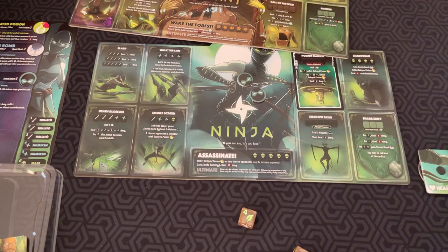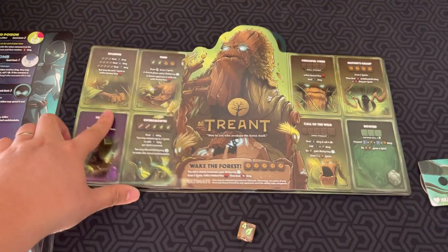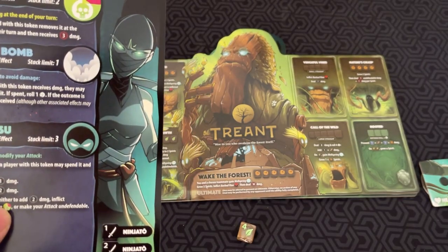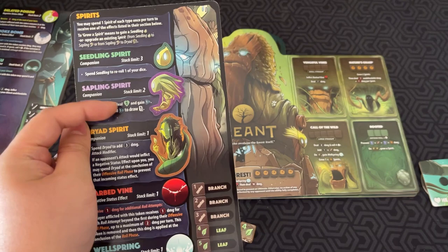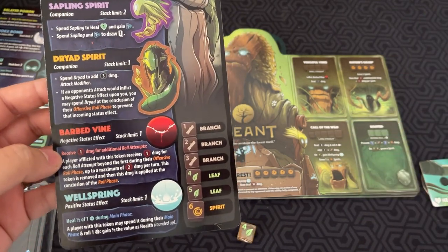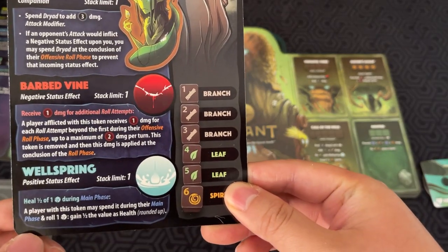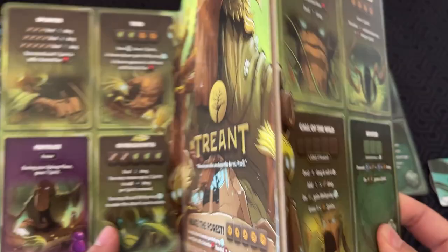That's pretty much the gist — you're playing cards to upgrade your board and get different effects. To see how different characters can be: the Ninja is all about poison and increasing attacks, plus the smoke bomb which can block an attack. The Treant, on the other hand, has all these different spirits. You can use spirits to re-roll dice, heal and gain CP, or add damage to your attacks. There's also Barbed Vine — when you inflict it on an opponent, they receive one damage for each roll attempt beyond the first, so they get punished for re-rolling. Wellspring lets you heal during the main phase. The Treant is more about using spirits for different abilities.